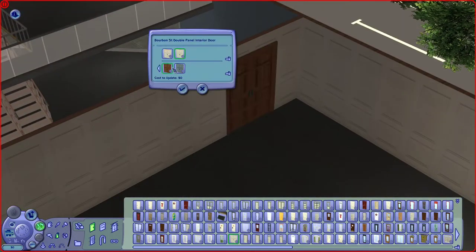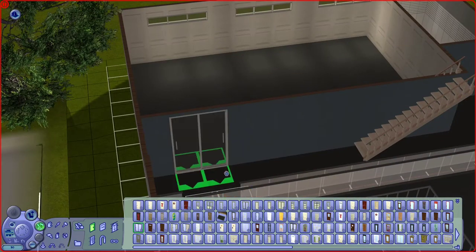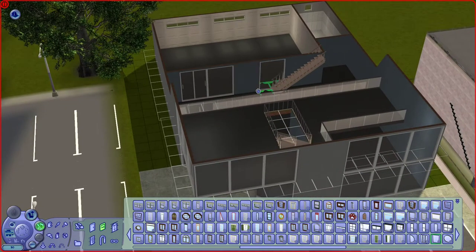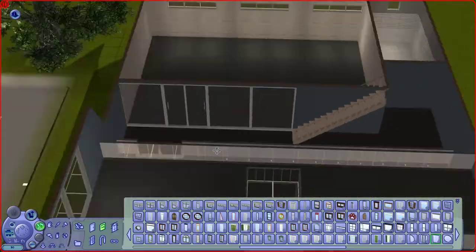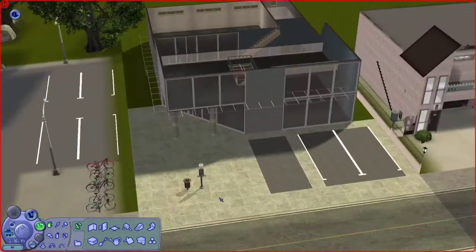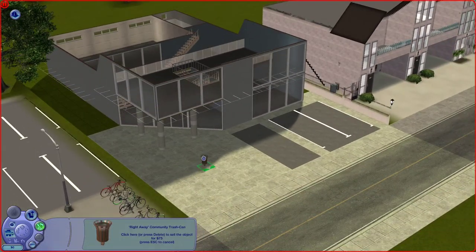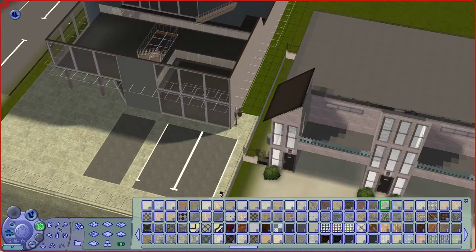I wasn't sure about what doors to use — I started with traditional wooden ones but ended up going with very modern glass ones, the same as I used for the entrance. That means you'll be able to see right into the lecture hall when someone holds a lecture, but I've actually seen that in real life so I think that's fine.